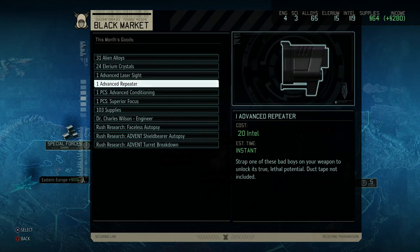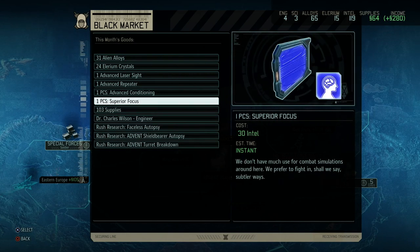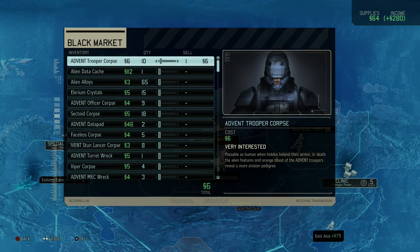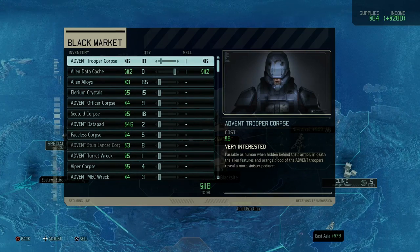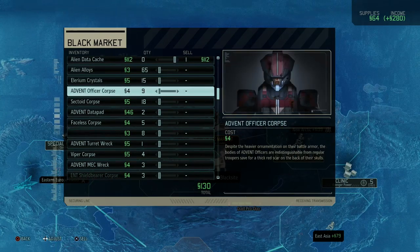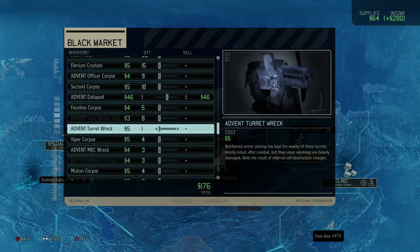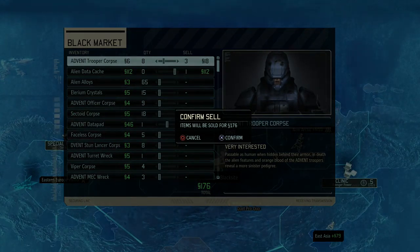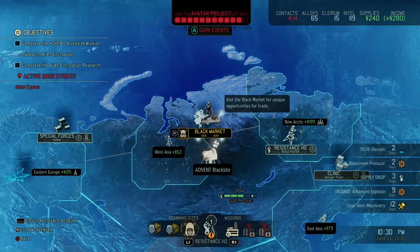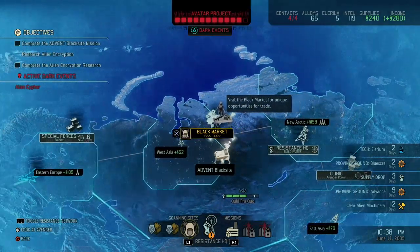Intel costs are still doubled so I'm going to have to wait. First let's sell some inventory - they're very interested in the alien data cache which I'm going to sell anyway. I'll keep a few trooper corpses. I really like Alloys so I'm going to have to be careful with those. Data pads - I can give you one. That's a nice bit of supplies, thank you very much. Now let's head out - I'm going to check if that dark event is still active. Alien Cypher is still active, so that's going to still double the Intel costs. I'm going to have to wait off buying new stuff with Intel for now. With an extra engineer we'd be able to get two more contacts in, but I'll have to wait and scan for special forces.